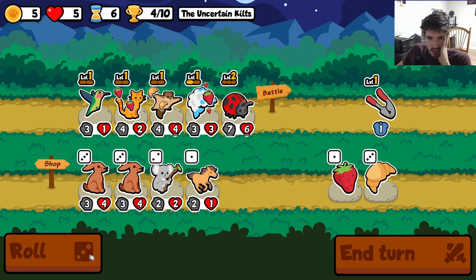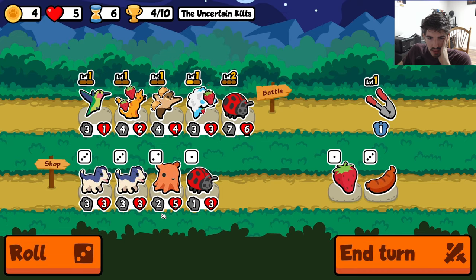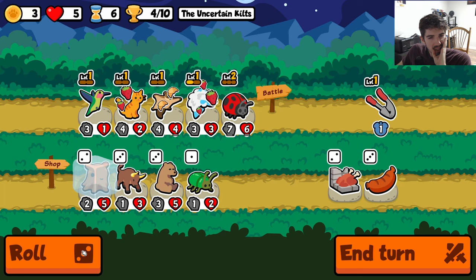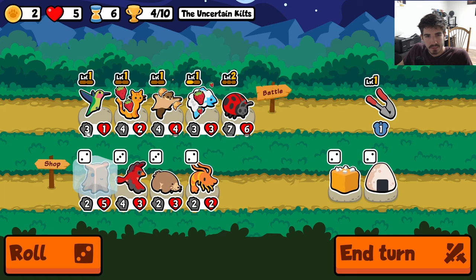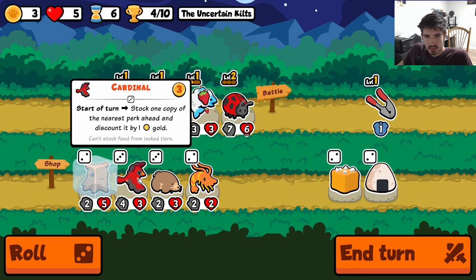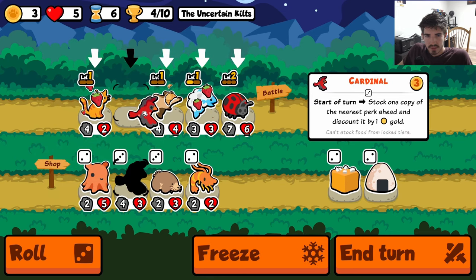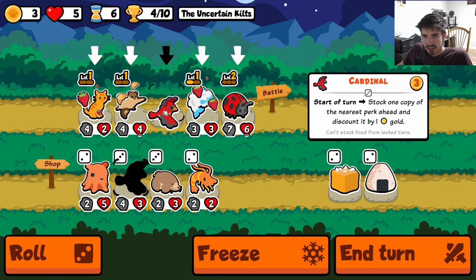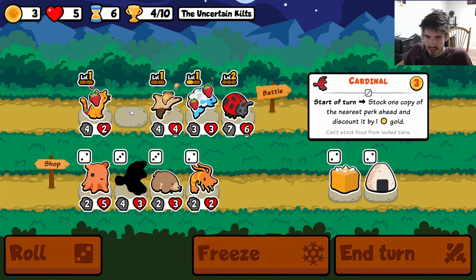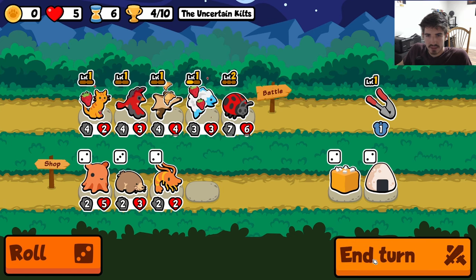We could run a hare maybe. I don't think level three ladybug is gonna cook it, but maybe we get a dumbo octopus — just see what we can get. Cardinal might be fine here. I don't know exactly what we're going for as far as held foods go, but even buying a held food just for the stats isn't that bad.